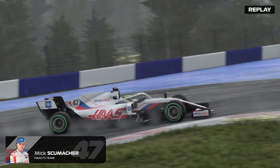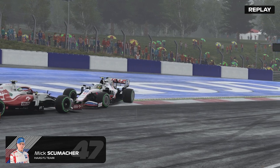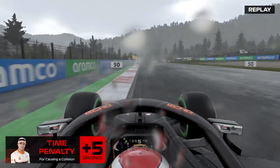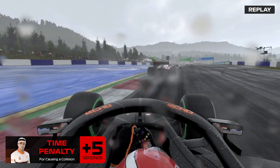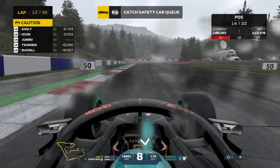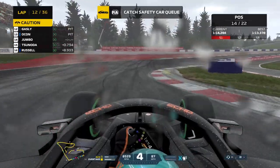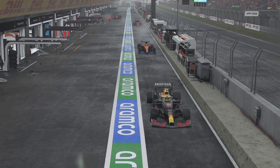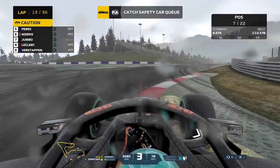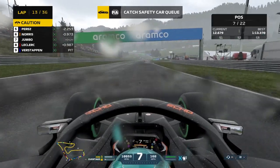This is Mick Schumacher at turn three — he's given it too many beans, spun round and someone's gone into the back of him. I think that might have even been our teammate. Our teammate has got a five-second time penalty for causing a collision — he just drove into the back of the Alfa. What a rookie mistake — he is a rookie so you can get away with it. We decided not to pit under the safety car because everyone else was and I was worried we'd get stuck. We managed to get past quite a few people and came out P7.